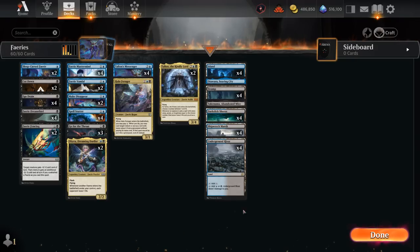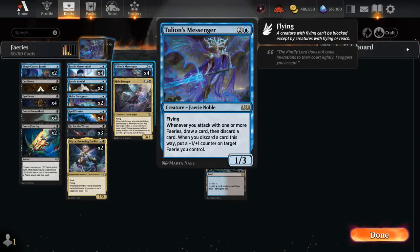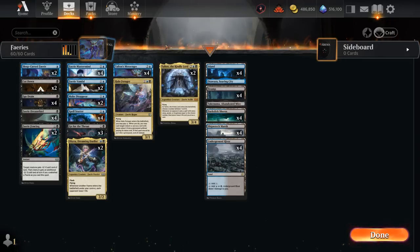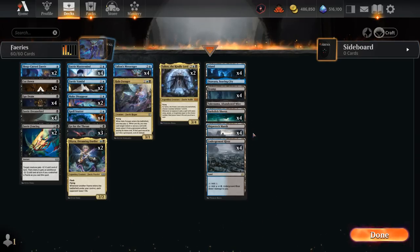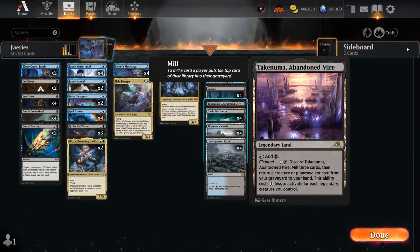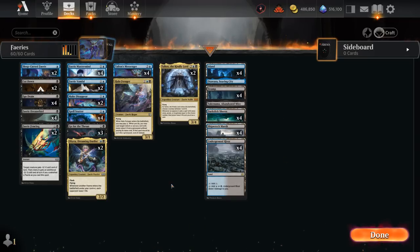For the mana base, only 22 lands total since we've got a relatively low curve. We can also keep discarding lands to Talian's Messenger's ability, and we have various mana sinks in case we flood: Mastermind, untapping Sleep-Cursed Fairy, and Halo Forager in the late game. Abandoned Mire and Soaring City offer a tiny bit more interaction, and we've got a couple of legendaries to discount those as well. That's our deck — now let's jump into some games.